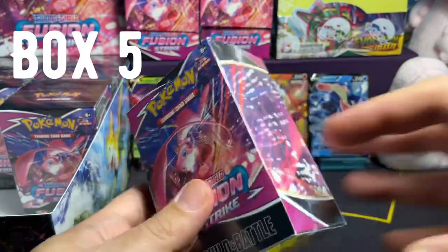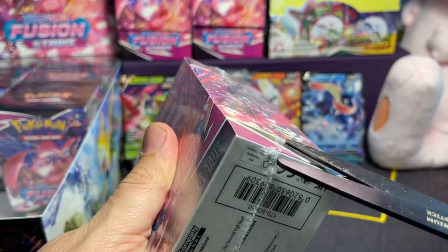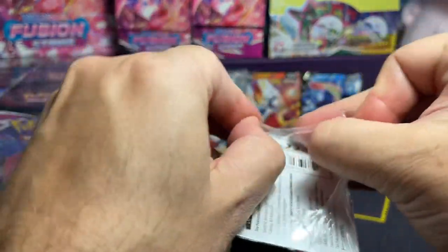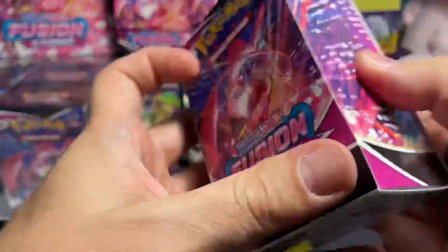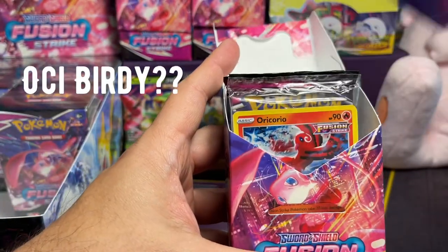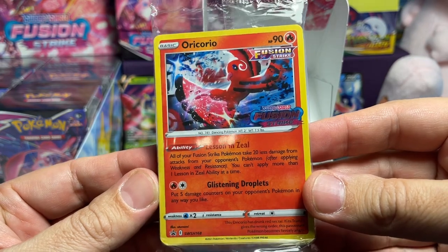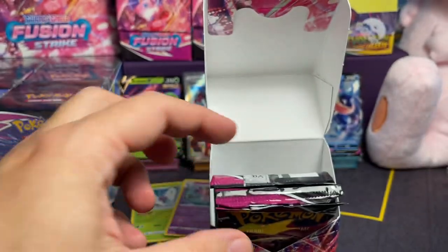Box number five. I wish I kind of pre-cut everything — make things a lot easier. But we are opening things as we film, no cheating. I'm going to say that birdie — Oricorio! Oricorio — that's it, right there. Very nice. Oricorio! Alright, we got all four pack types then. We've got another full set of four packs.